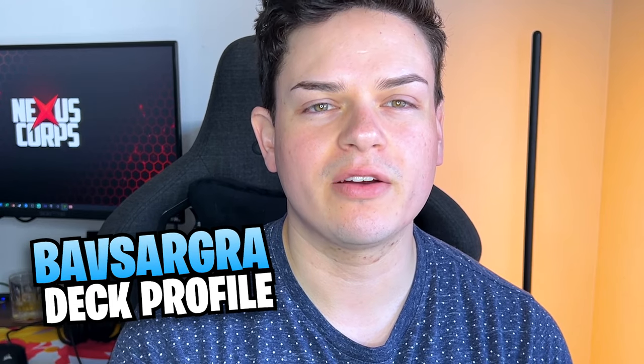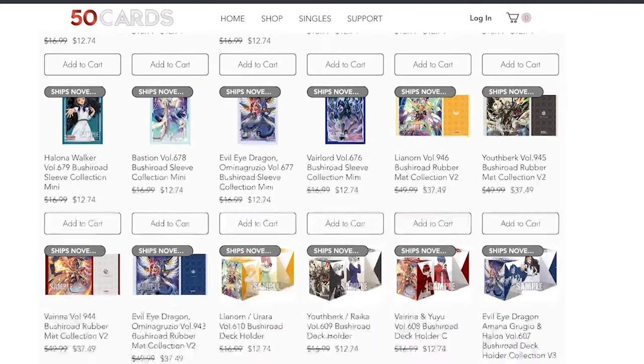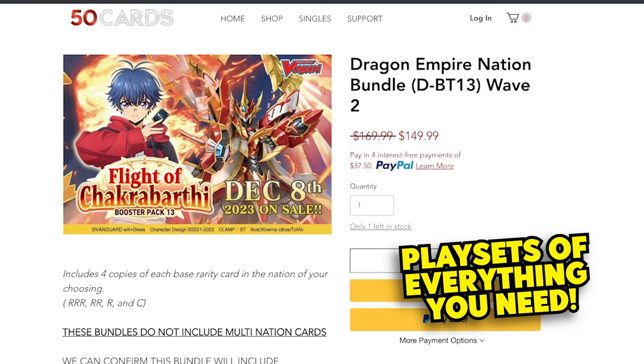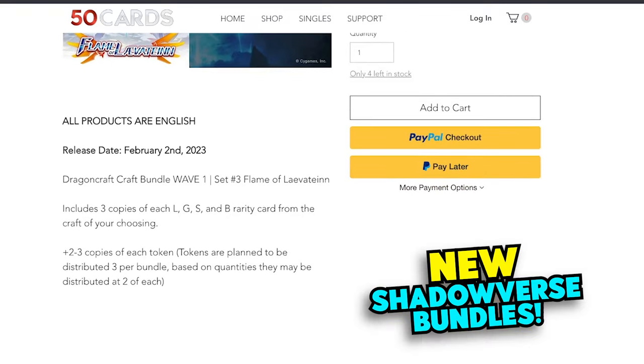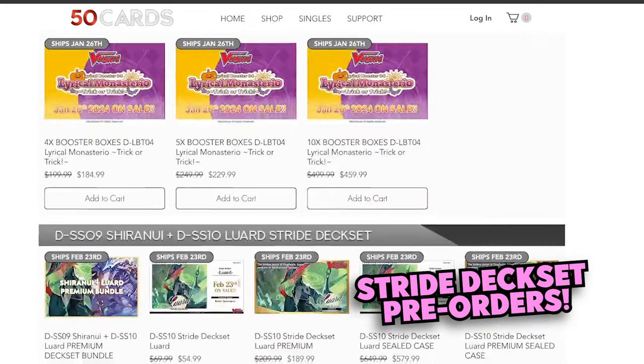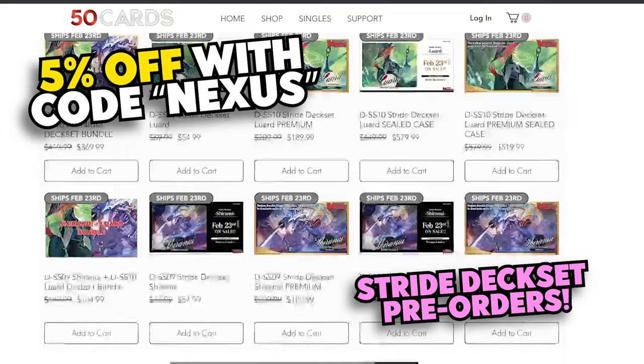Hey everybody, welcome back to another deck profile. I'm Richard and today we're doing my Babsarga updated deck with DBT12. But before we get into that, I want to talk about our sponsor, which is 50 Cards. So 50 Cards is an online website to pick up bundles, playset splits, deck boxes, playmats, singles — whatever you guys need to update your decks for both Vanguard and Shadowverse. Please be sure to check them out and use code NEXUS to get 5% off at checkout.